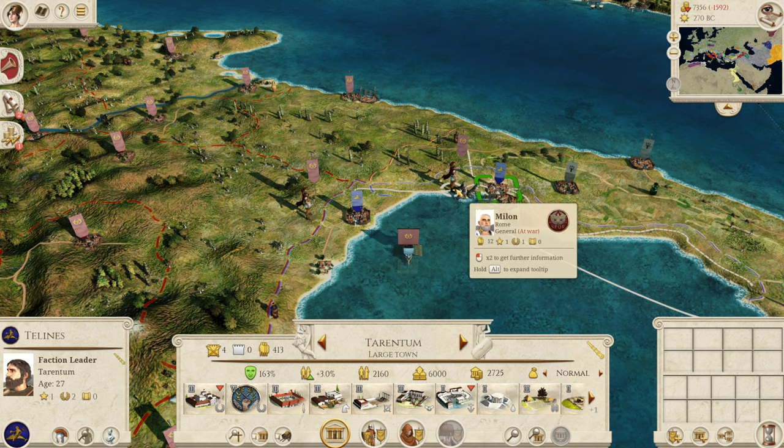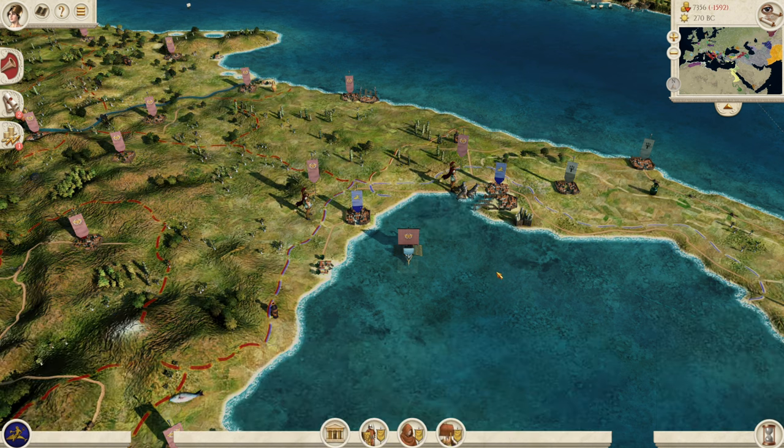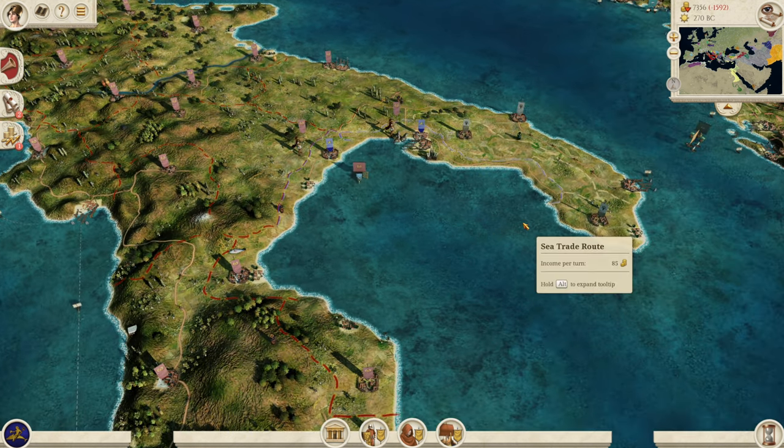Along with that, the closest general to you, Mylon, is an Epirote general — not a Roman general. This is to represent Mylon, who was Pyrrhus' general left in control of the city when Pyrrhus went to Sicily. Really cool to see this historical figure in there. Of course, we don't get much information on Mylon himself, but it's pretty reasonable to assume he would have defected to the Romans after Pyrrhus' death, which is why he gets kicked out of the city when you spawn. A really cool faction, and I think there may be a few challenge videos worth of content with these guys — imagine playing them and fighting the Romans.